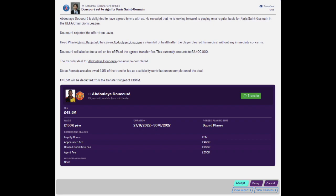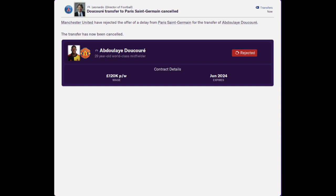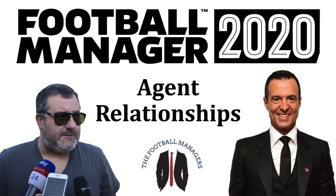If a player is about to join your club but you find yourself in a situation where you've changed your mind on signing him, never cancel the transfer yourself. Always delay the transfer until the selling club decides to cancel it themselves, as this prevents your relationship with the player's agent from being affected negatively. If you'd like to learn more about agent relationships on Football Manager, you can check out the video I made on the topic.